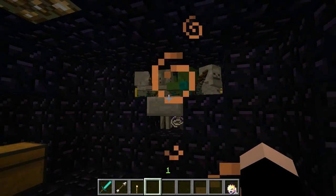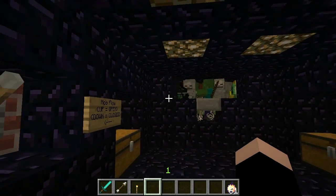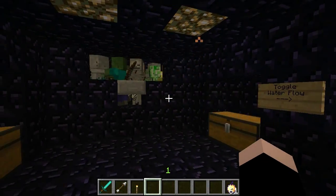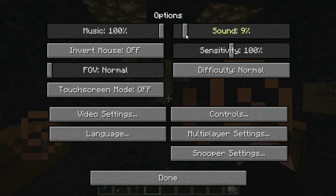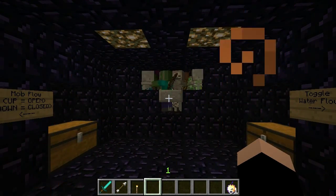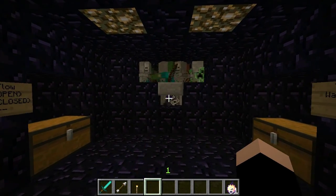All the zombies are drawn to the left side because I put a villager there. Sorry about the volume. So all the zombies go to the left, and the skeletons and creepers stay in the middle.